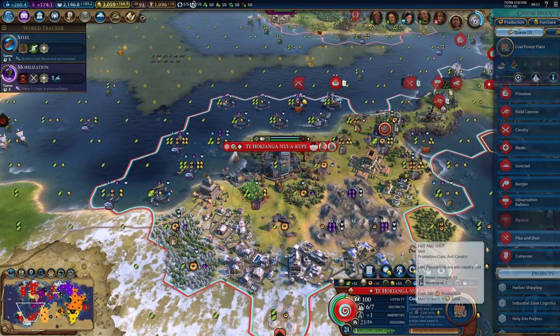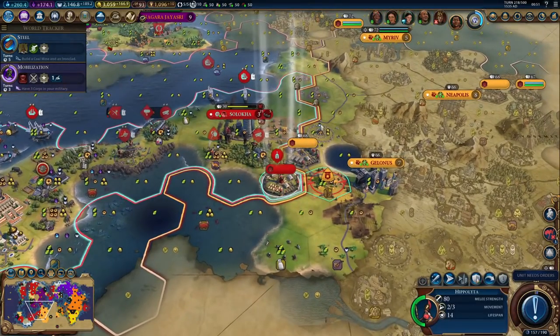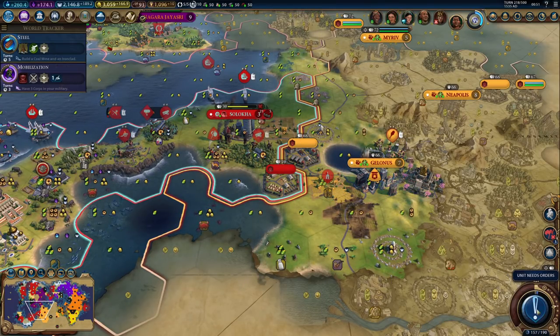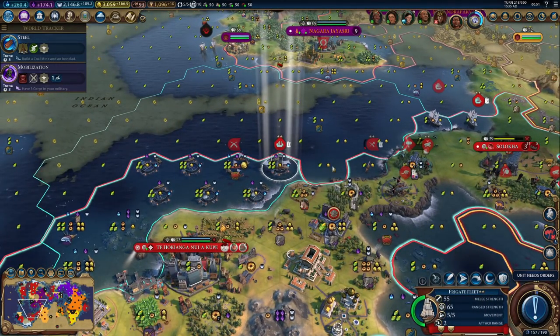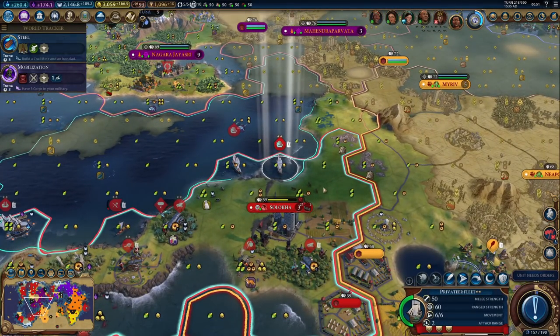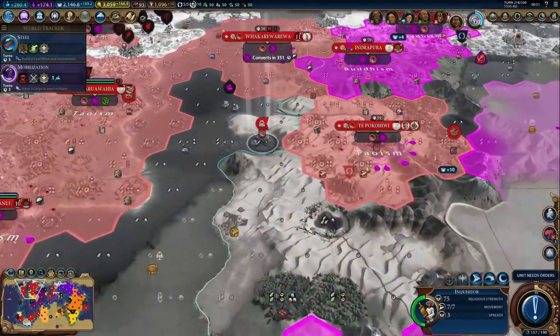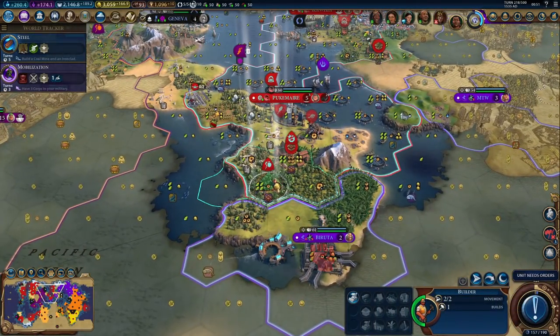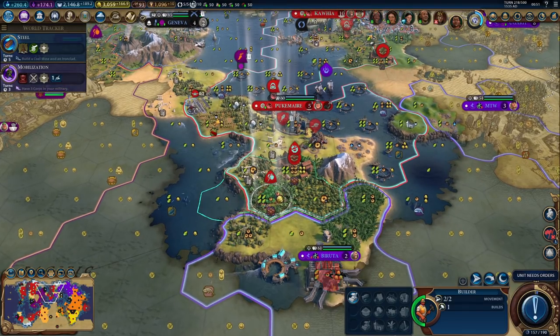I keep delaying that poor archaeologist, but this is kind of more important. Nice warrior, bro — what are you planning to do with him, poke someone with a stick? Not sure what I was going to do down here — probably nothing. We are better off leaving the forest without improvements.